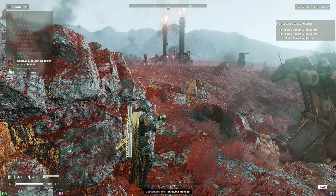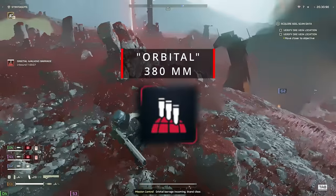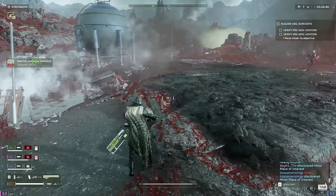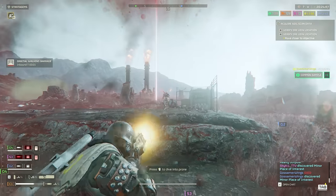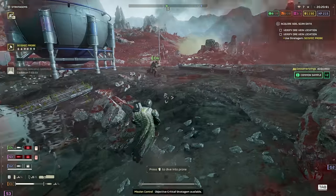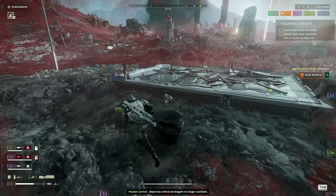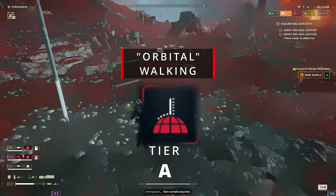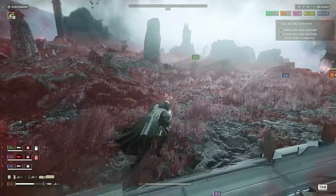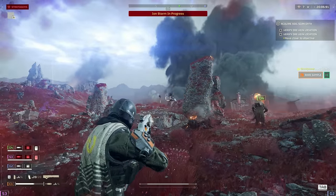From the Eagles we move on to the Orbitals, starting with the 380mm Barrage — A tier. This is what you want to use on a big outpost. It's not very precise so there's always a chance it rains down on nothing and disappoints, but when it does hit, oh boy, it can make quick work of an outpost. Walking Barrage, A tier. A lot more precise than the 380mm but with fewer shots. Works amazingly as well when called in on an enemy outpost.